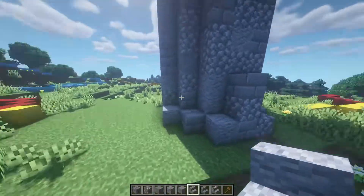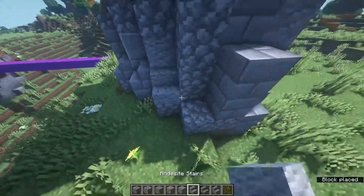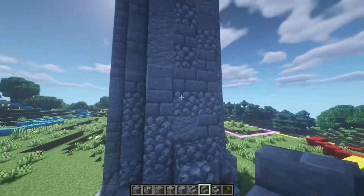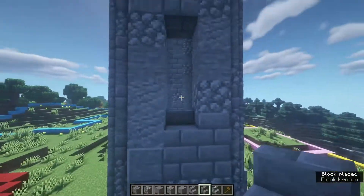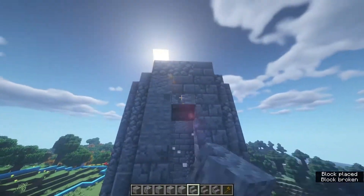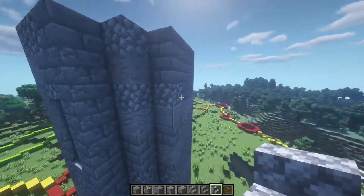Now get stairs and start placing them on top of these blocks — one facing inwards toward the center bit, then these pointing towards the center. Next we're going to punch some holes for the windows. Leave three blocks above these stairs, so one, two, three, and on the fourth one we're going to break four blocks out and place a stair on the bottom and an upside down stair on the top. Leave another three blocks in between, then do the exact same thing. On the right side we'll leave the bottom without a window but put a window at the top.